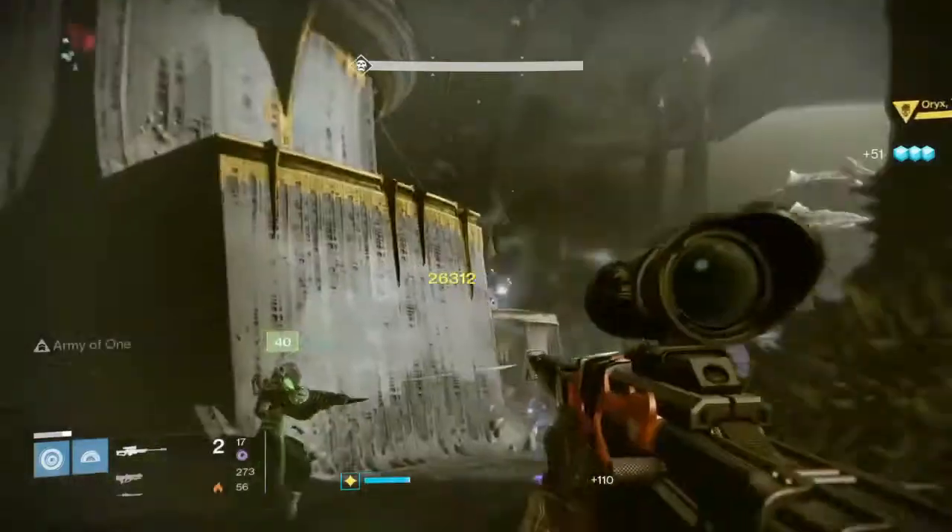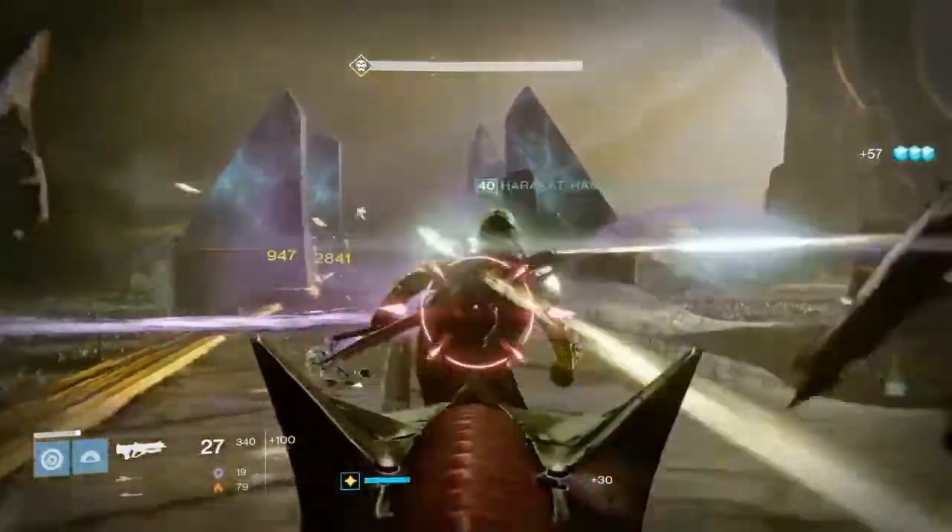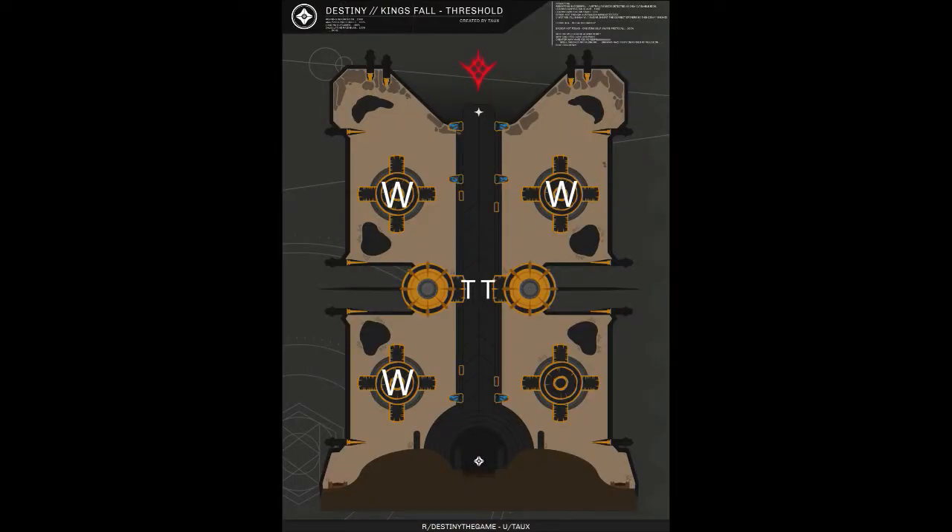On totem A and B a knight spawns — make sure to take these out quickly. Now for the positioning: the 2 titans stand in the center of the map, between the 2 high pillars on which the sisters were standing. The hunter is the jumper and always starts on the pillar Oryx hits. The 3 warlocks' main positions are totem A, B and C. Totem D is empty. Before starting, divide the positions so everyone knows what their job is.